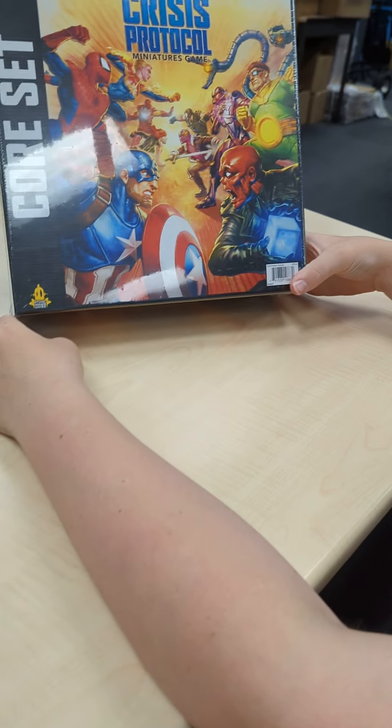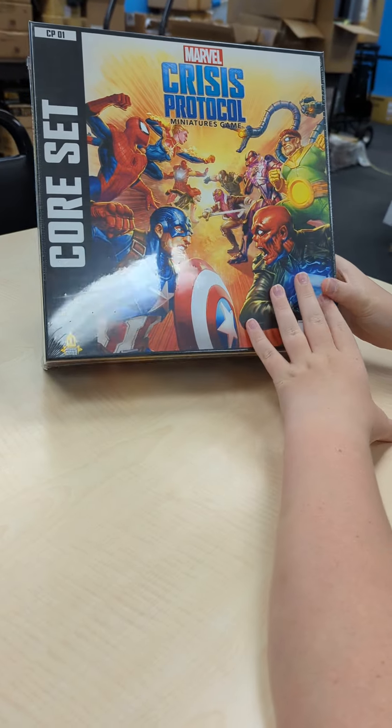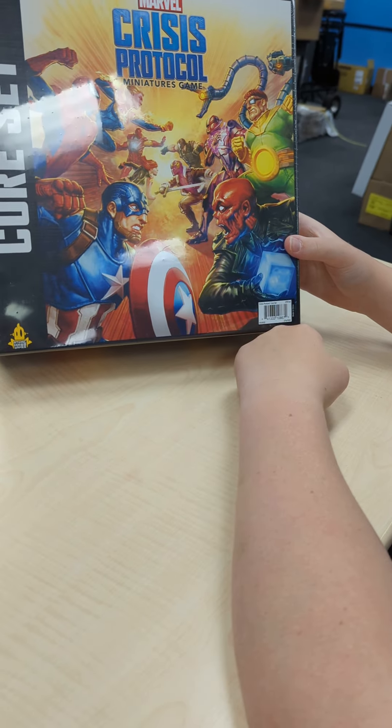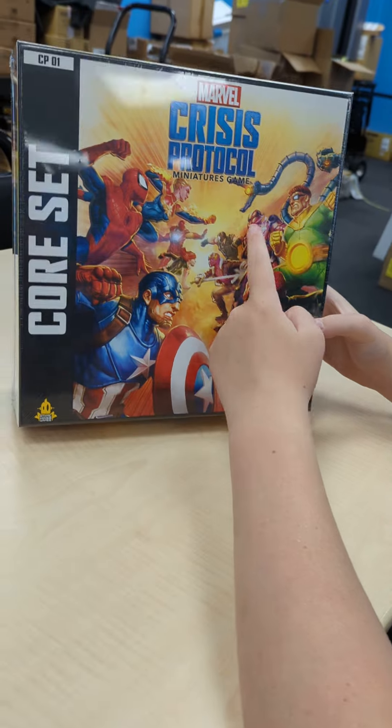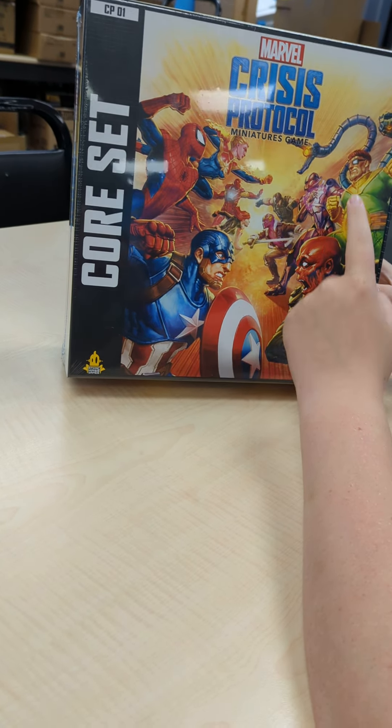Core set. This is the core features, CP-01, Marvel Crisis. Got some cool characters. I don't know who that is. That's Baron Zemo. I didn't know all this. Is that Ultron? Yes, it's Ultron. It's Ultron, Dr. Octopus, Baron Zemo, Punisher.